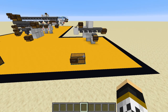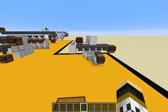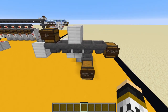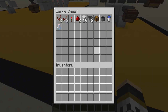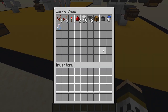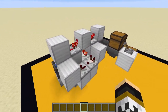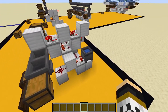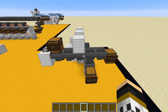Finally, we have the more complicated System 3, for all non-stackable items - whether that's eggs and buckets stacking to 16 or swords - all ending up in one chest. Here's the materials list - pause to note it down. A quick look around the back shows there's quite a bit more going on with the redstone here. Let's go through how to build it.